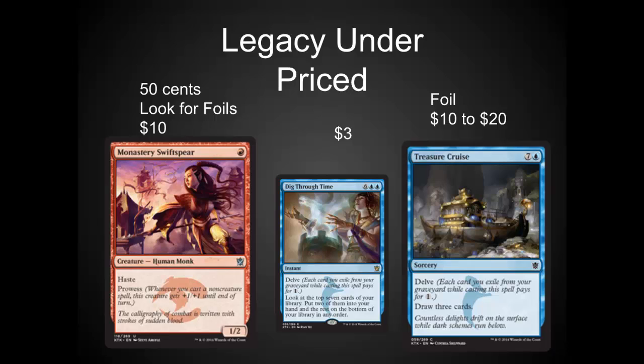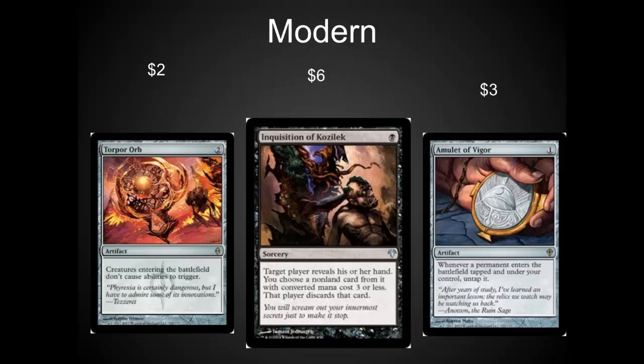Treasure Cruise is clearly underpriced for mana. It is seeing a lot of play already in Legacy and in Modern. Your ability to fill up your graveyard is extremely high in those formats because of Fetchlands, although you've even got Fetchlands in Standard, and it just plays so well into a combo deck. I would look for all of these at the prices listed here — if you end up paying a little bit more, it's no big deal. I know that all of these cards have some long-term value.